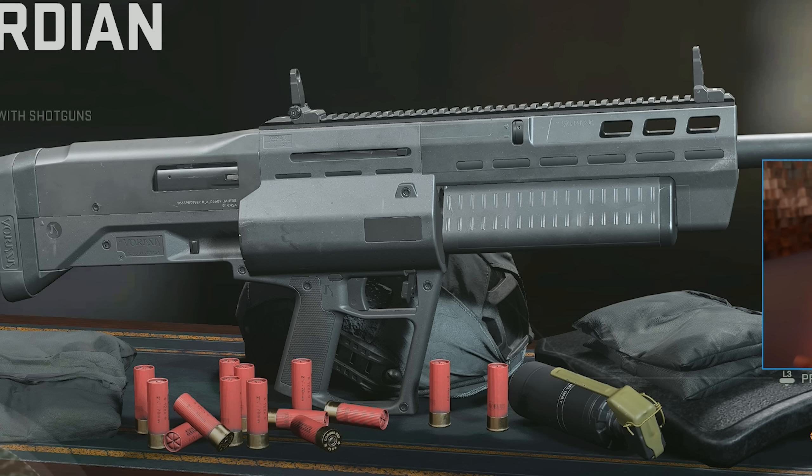Post-edit Zach here — as far as actually leveling up the MX Guardian quickly goes, if you've got double weapon XP tokens, throw those on. I found that Grind mode works really well. Play the objective a little bit, get some tags, mega bank those with your MX Guardian out and you'll level up super quickly. It took me like three games to go from level 1 to level 10, and then a game and a half to go from 10 to 20. Grind is the mode I would probably recommend the most.